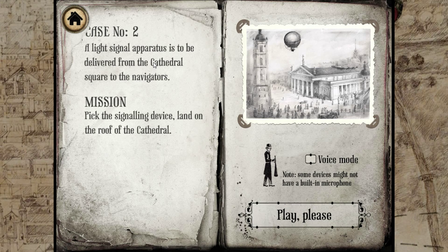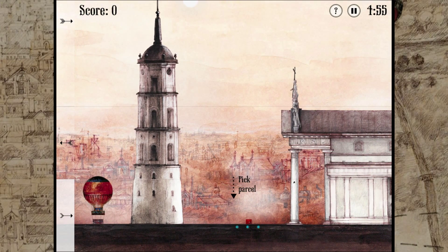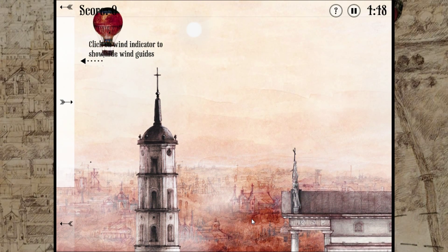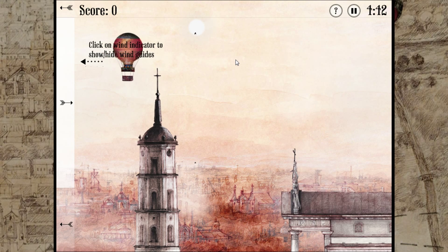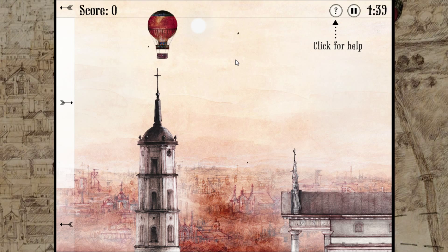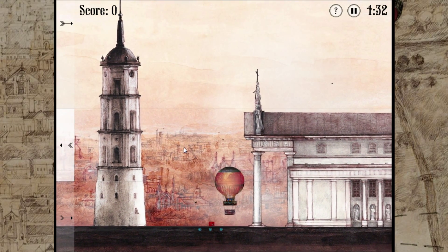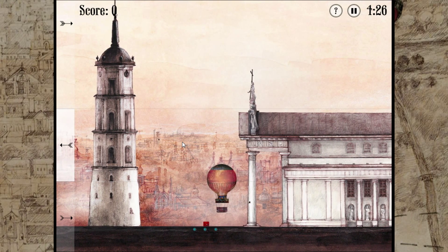Case number two. A light signal apparatus is to be delivered from the cathedral square to the navigators. Mission: pick up the signal device and land on the roof of the cathedral. It looks very nice, this game — it's all like drawings. I've got to pick up a parcel. It's tricky when you get up that height. Don't hit it — oh, that is like one pixel away from hitting it. That's awesome.